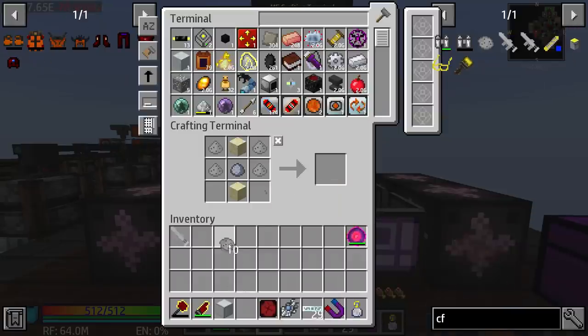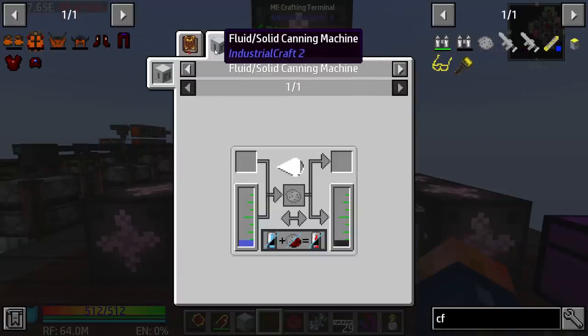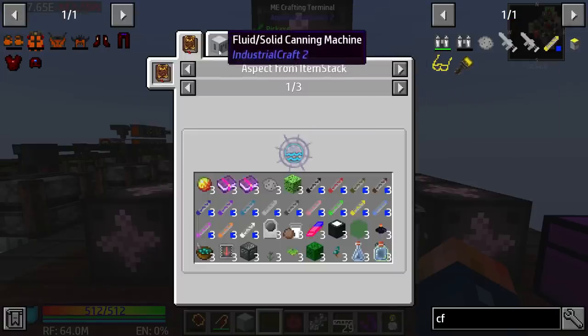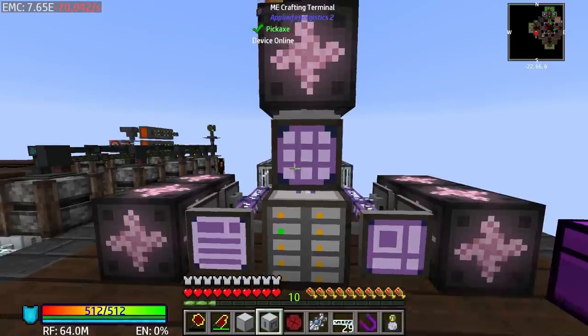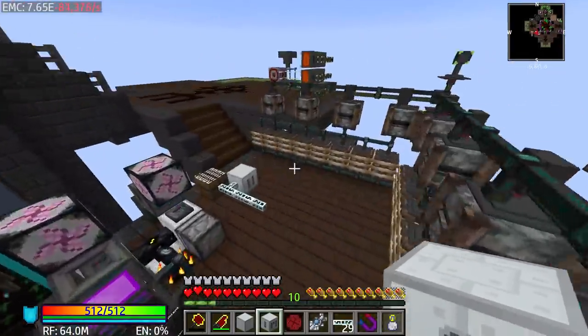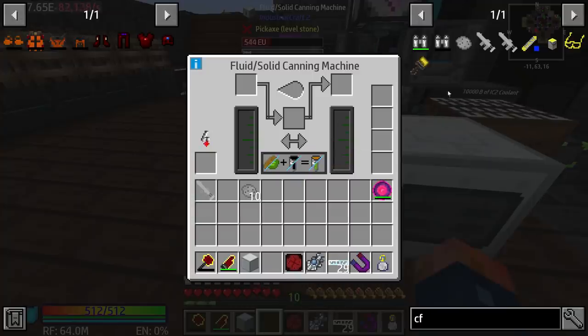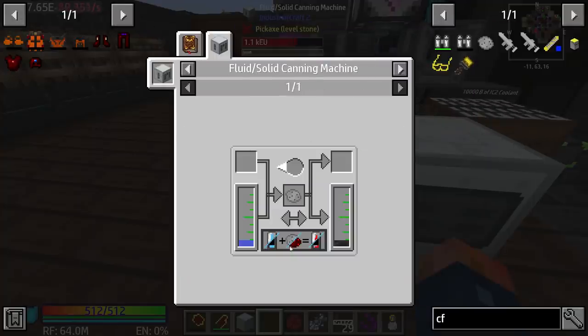Now let's make ourselves some CF powder. The CF powder needs to go into a fluid solid canning machine which we should be able to make fairly simply. This is a tier one, so we'll hook this up to this machine. It needs to be set to the mode with the material in here, and it needs a little bit of water.